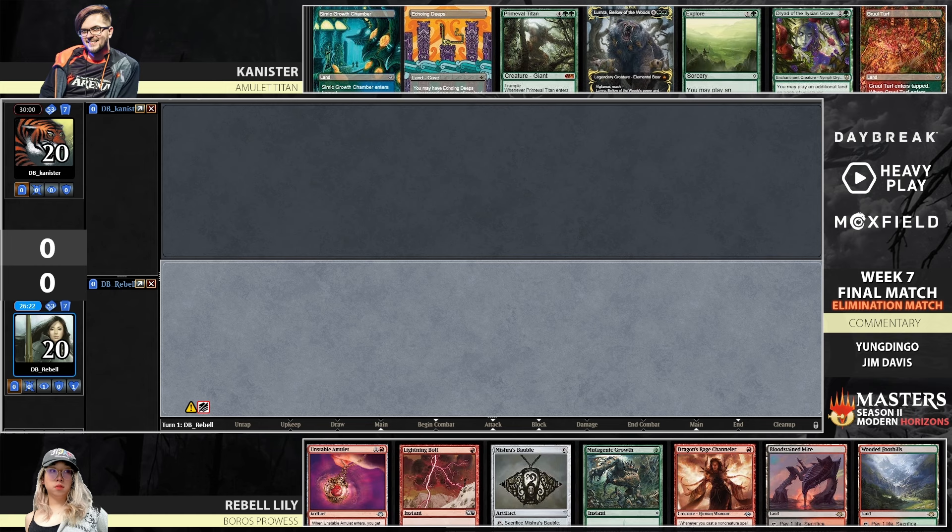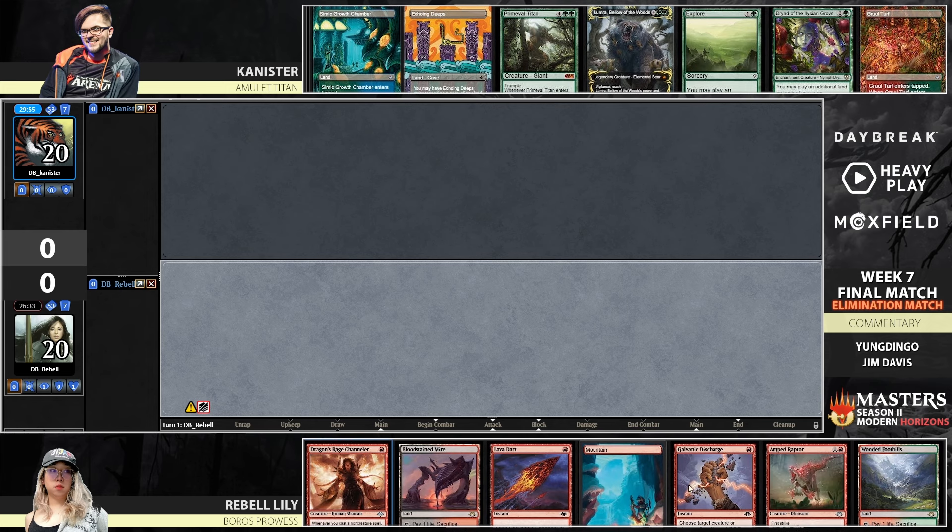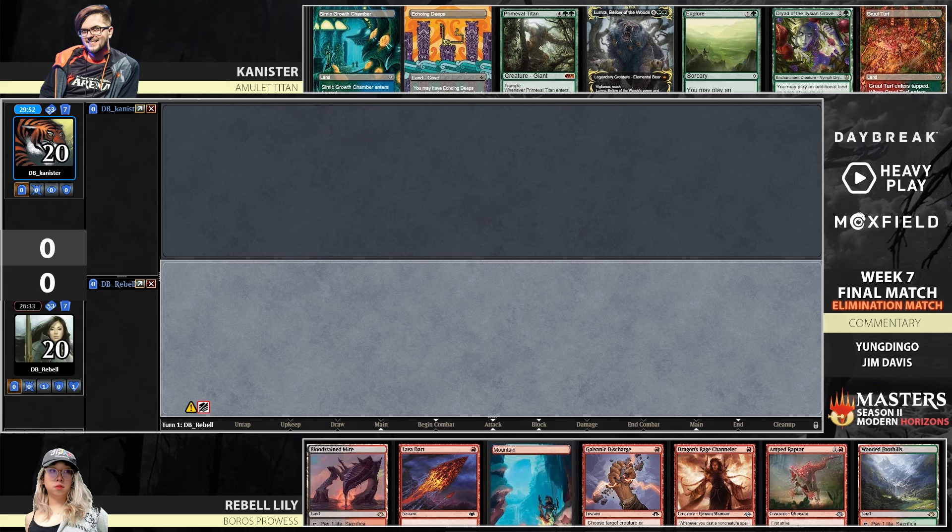Canada's got some wacky arts up here. Trying to parse what's going on — we've got No Amulet and Explore. I've never seen a Dryad before. On Rebel's side, we've got Dragorite Channeler, Amp Raptor, Discharge, Lava Dart. Not the most explosive draw. What do you think Rebels should be doing here?